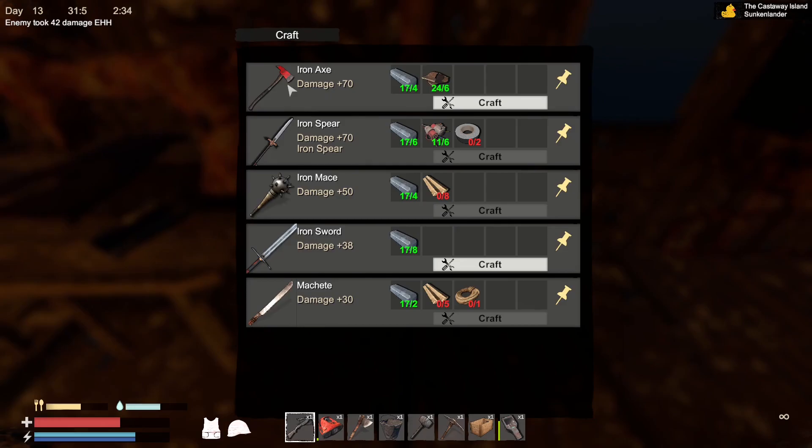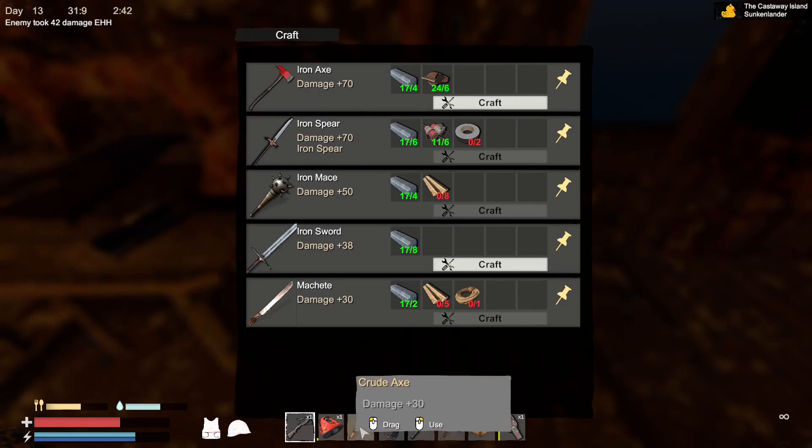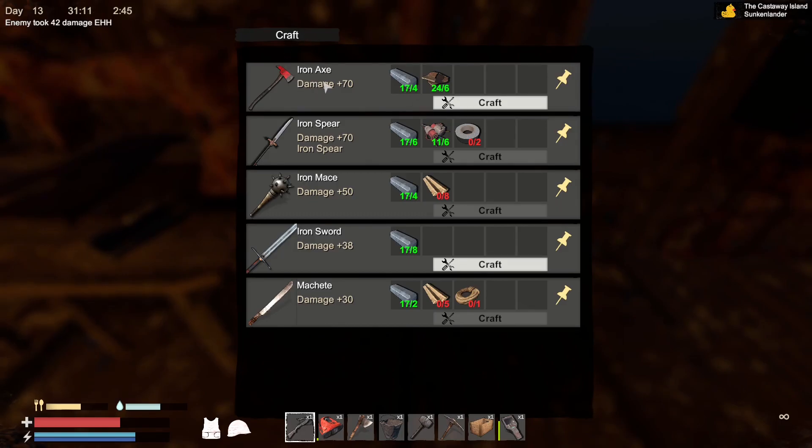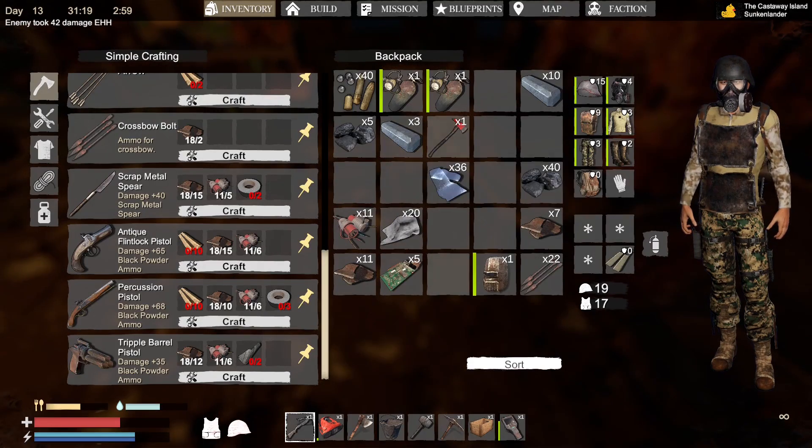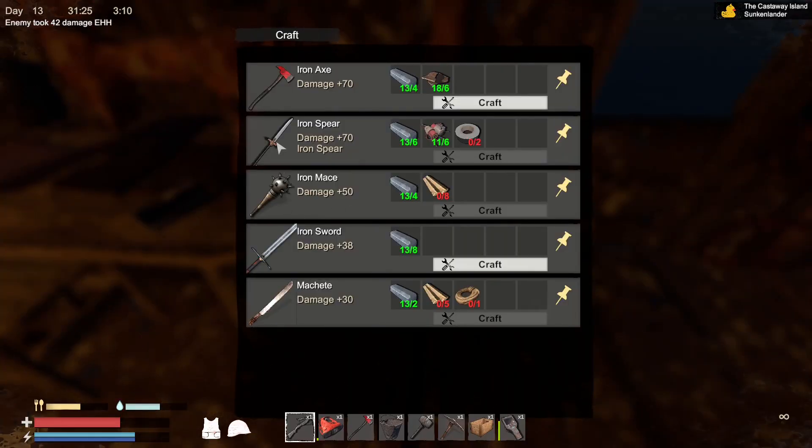Now what about on the anvil — what can we do? Iron axe — that's 30, that's 70, so that'll be worth having. We'll take that one anyway — that'll be worth doing. So we're going to swap that one out. What about pickaxe? Are they not doing pickaxe? Iron spear, mace, sword, machete — no.